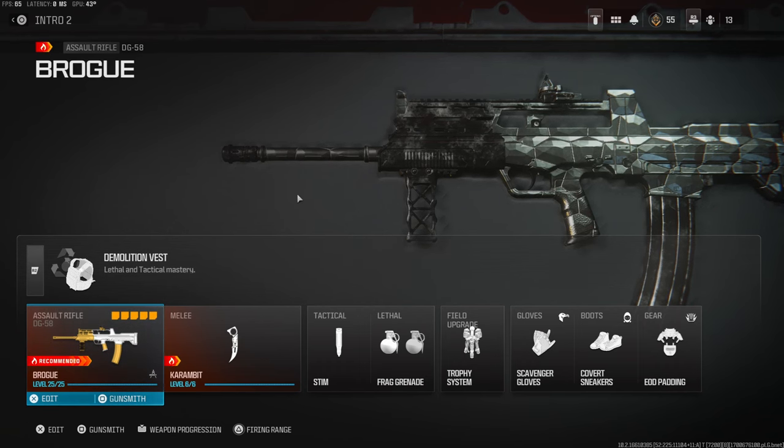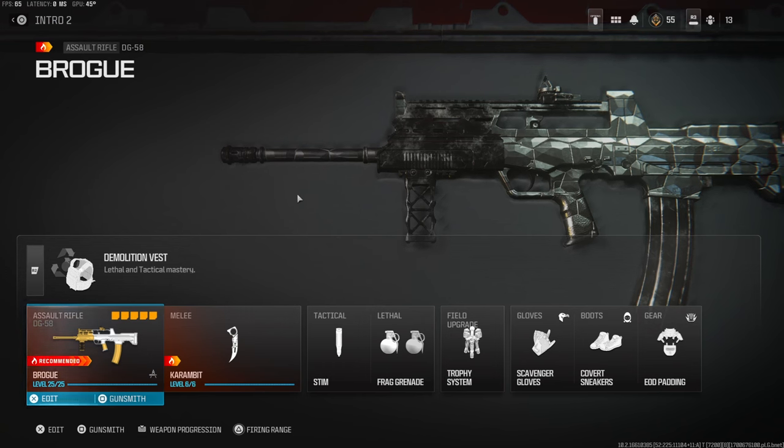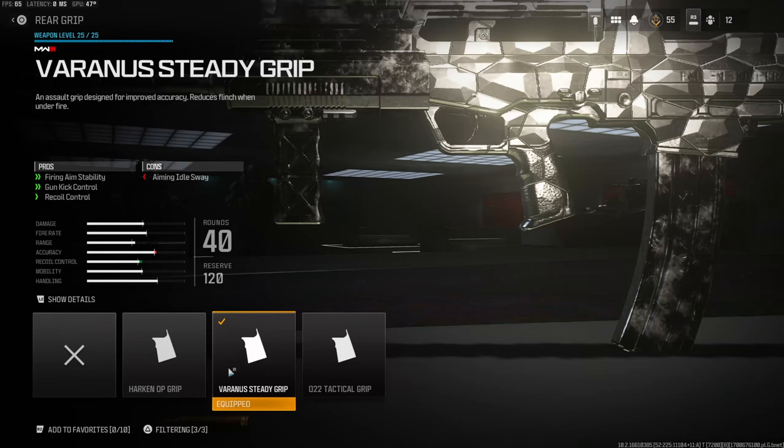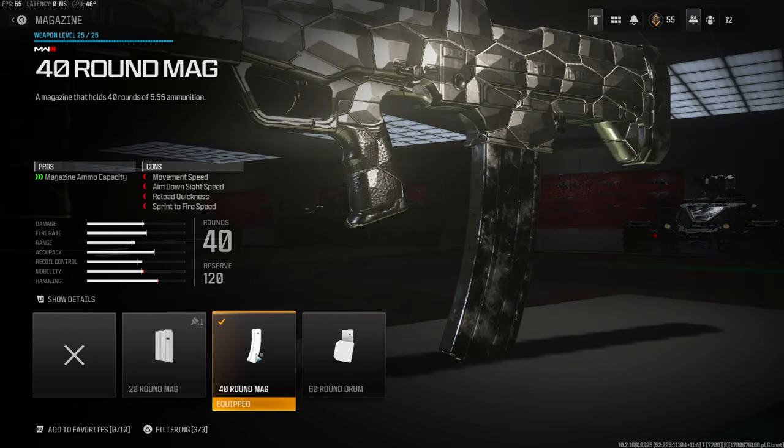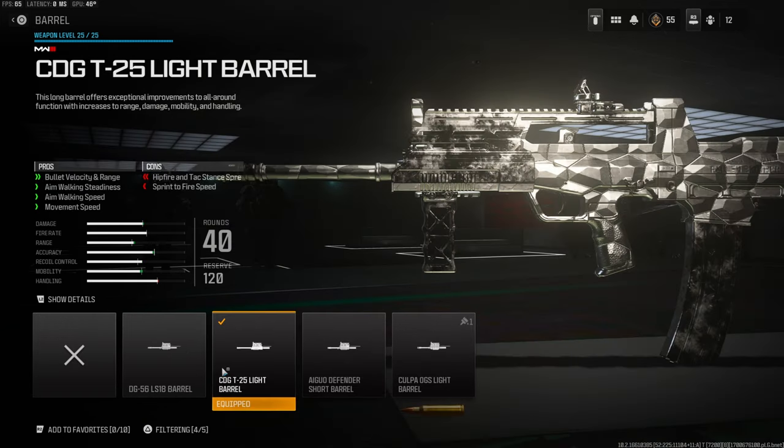Before getting into the class setup, I will throw up the screenshot of what they nerfed on the gun. I basically built the class setup around that to try to counter-react it. So jumping over onto the rear grip, I'm going to be using the Varanus Steady Grip for firing aim stability, gun kick control, and recoil control — the cons are aiming auto sway. On the magazine I'm using the 40-round mag; you do lose some movement speed, aim down sights speed, reload quickness, and sprint-to-fire speed, but I think it is worth it. On the underbarrel I'm going to be using the SL Skeletal Vertical Grip for aim down sights speed, vertical recoil control, gun kick control, and sprint-to-fire speed — you lose hip fire and attack stance spread and horizontal recoil control.